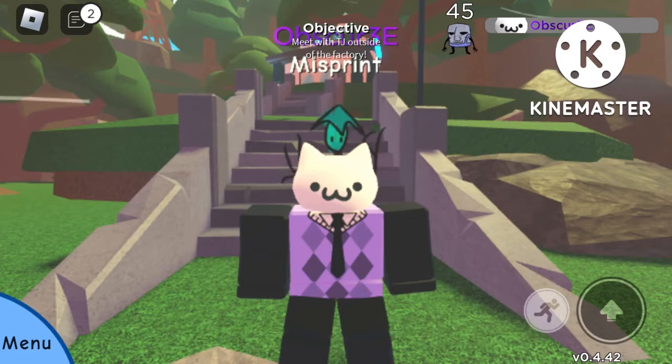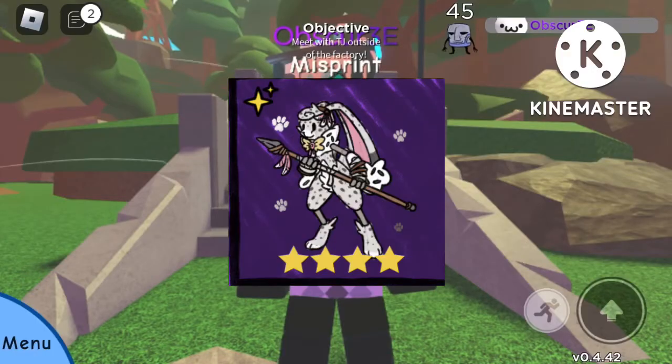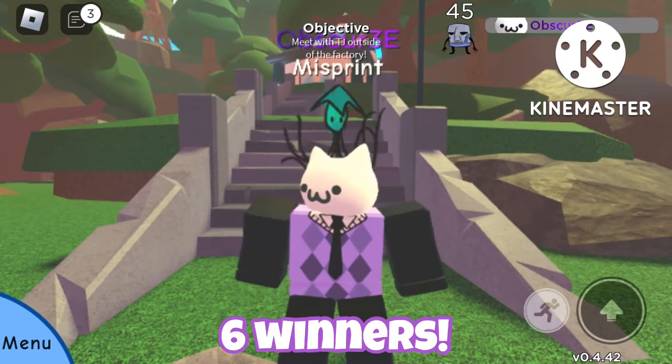As promised, I am hosting a giveaway today. I'll be giving away five misprinted traits and a misprint button swirl with the classic native skin, meaning there will be six winners. Yay, you — or whoever wins.